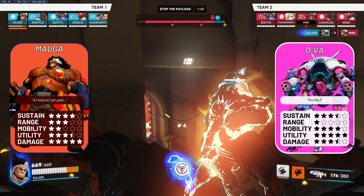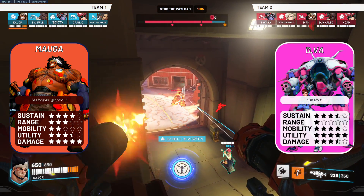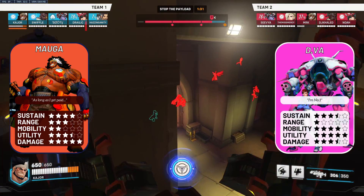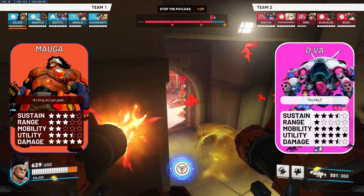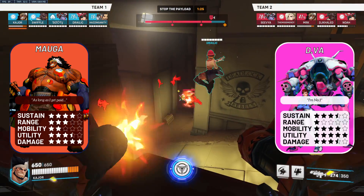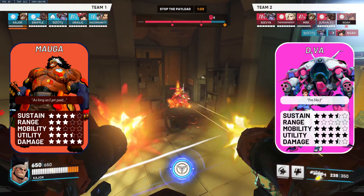D.Va: a neutral matchup. Unlike Winston, Doomfist, or Ball, D.Va is rarely going to be hard diving your backline. Most of the time she'll be marking high grounds or playing the space around you, rather than straight up frontlining. But even if she does end up in the frontline, she can eat 4 seconds worth of your miniguns.